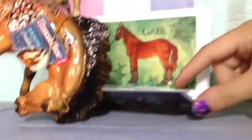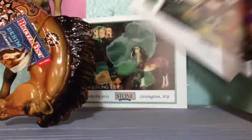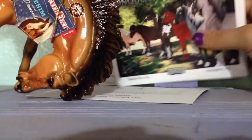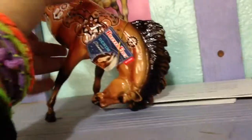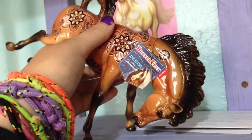Oh, and I almost forgot one — I got Headspin at Briarfest at the Peter Stone thing. They had all these Simi Mimu's Conquer and Tide models there. They had all the Conquer and Tide models. I wanted to get Loki so bad, but I didn't have money. Then I got Headspin. He's cool — I didn't think I would like him, but I really do. He's awesome.